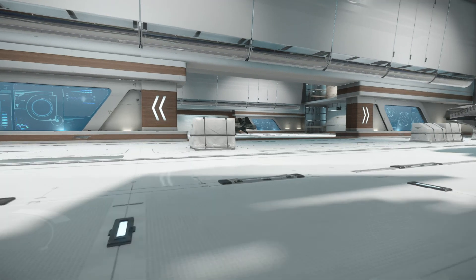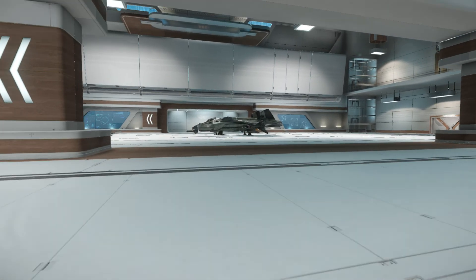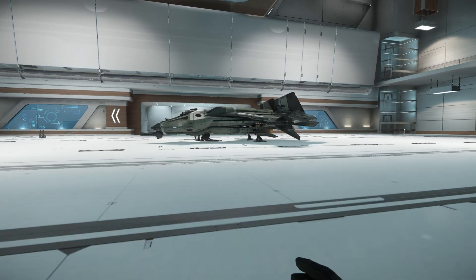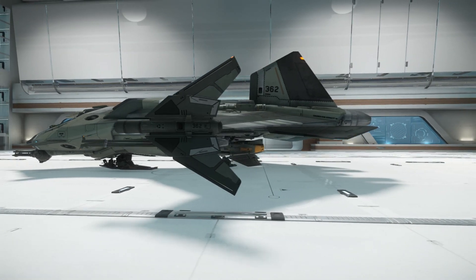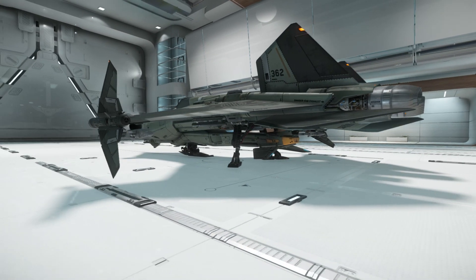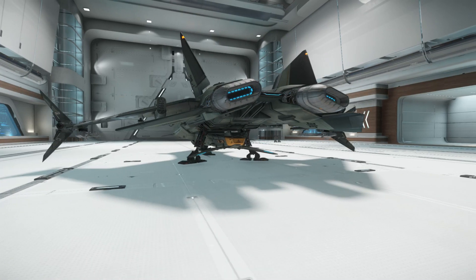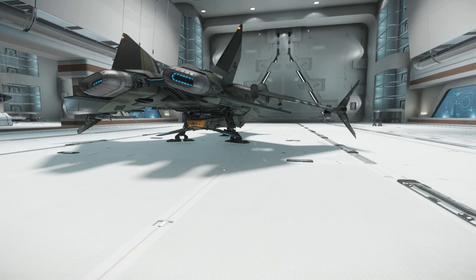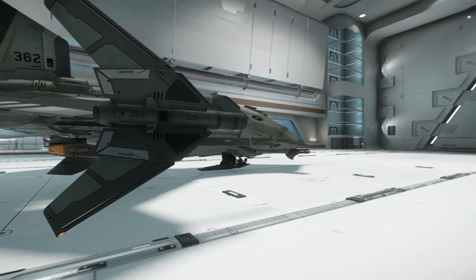And now we're going to take a look at the Gladius, which is a fighter. It's a beautiful ship and handles like a dream too, with a much larger payload than the Merlin. The Merlin is just a small fighter for the Constellation when you get into some deep trouble.